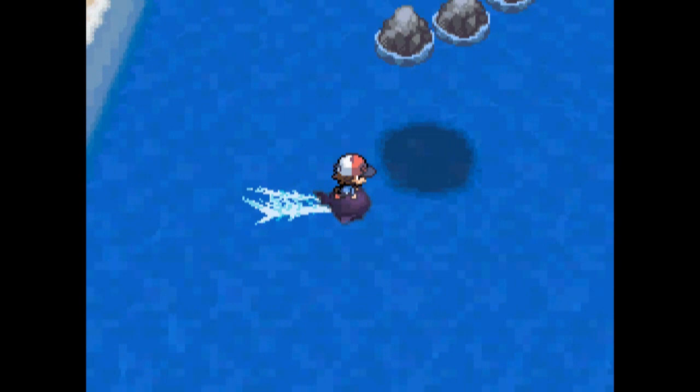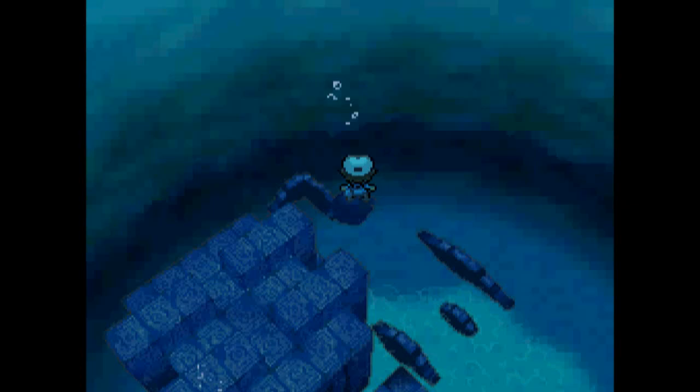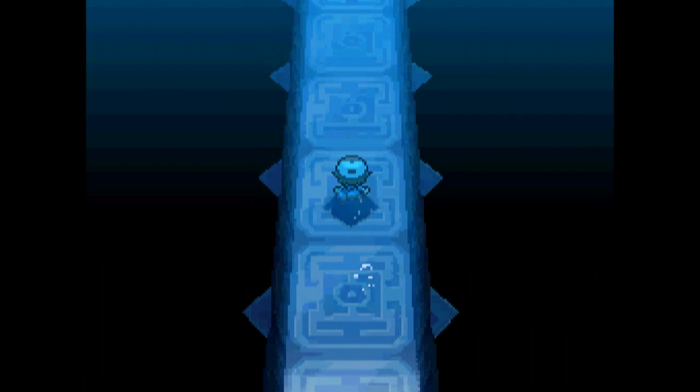I'm going to be surfing on a duck — makes sense to me. You simply press A when you're on top of one of these dark patches of water and you'll dive under. Something you should know before you enter the Abyssal Ruins: you need a Pokemon with Surf, a Pokemon with Dive, a Pokemon with Flash, and a Pokemon with Strength. They don't all have to be the same Pokemon, but that would be quite an accomplishment.